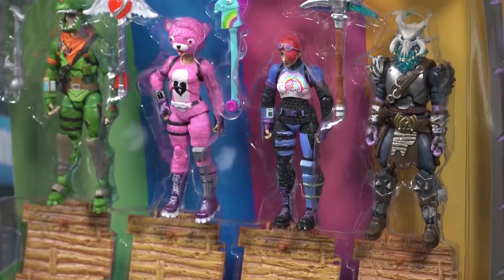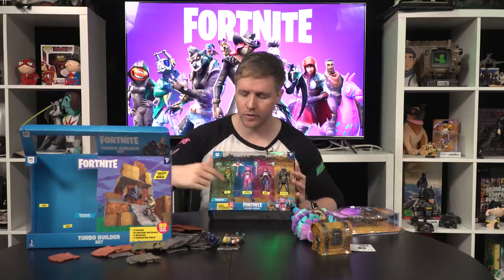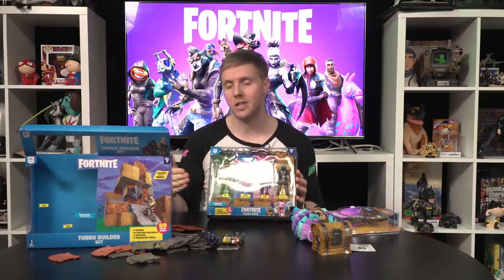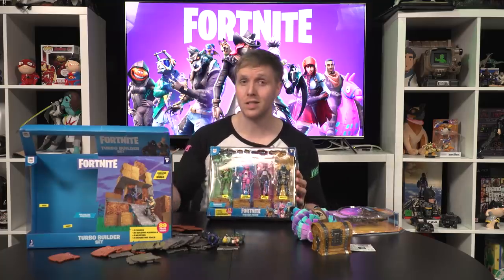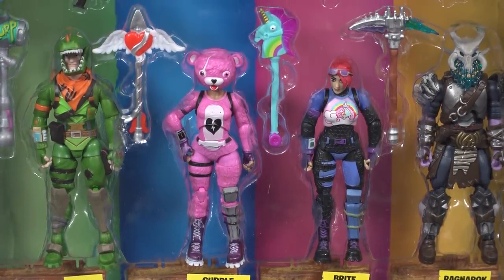Now onto the slightly smaller box: Squad Mode. As you can expect, this is where you're going to get four different figures and four different pickaxes, but you're not going to get all the building materials and mats from the building kit. In this set we've got Rex, Cuddle Team Leader, Bright Bomber, and Ragnarok — my personal favorite.